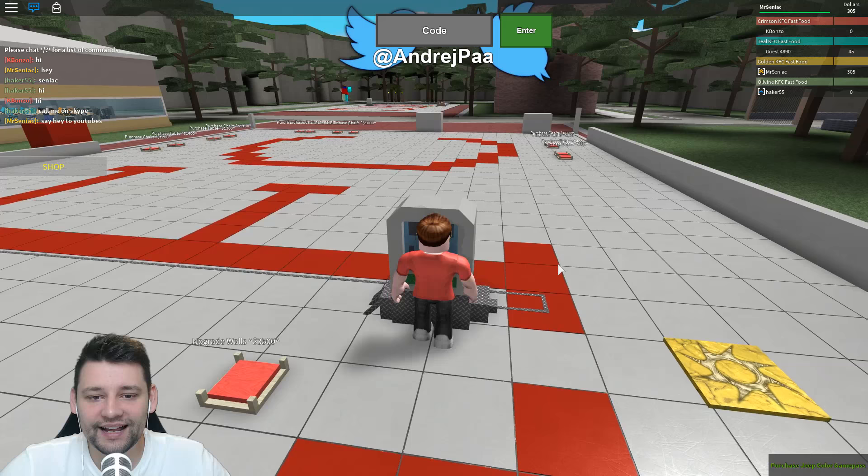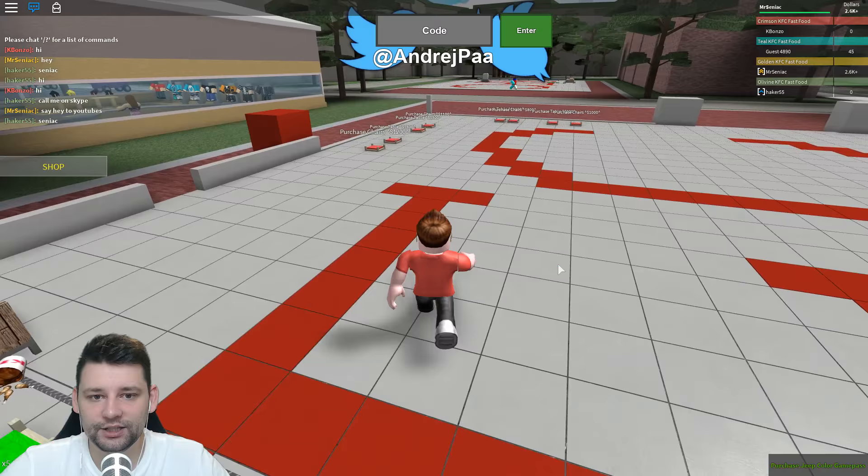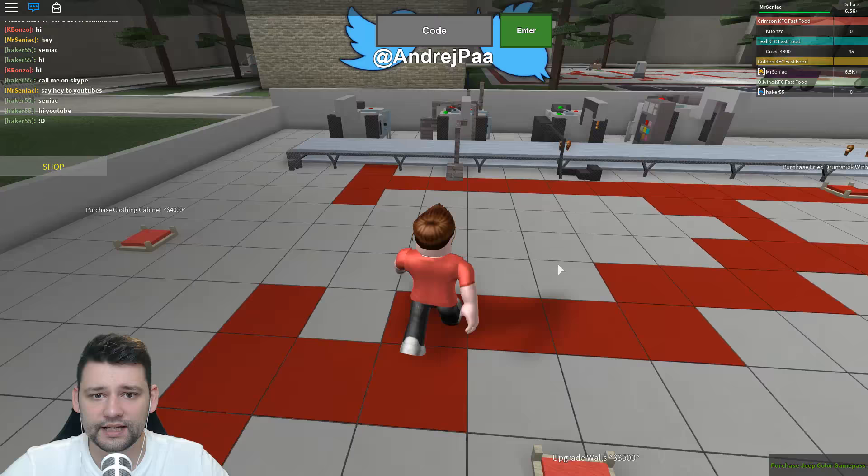What's this over here? Purchase a clothing cabinet? Don't tell me I can turn into a KFC outfit! Oh my goodness me, that is sweet. Purchase chairs, tables and stuff — we can build a full-on restaurant. This is so cool! The fried drumstick with cheese machine is 7,500. We need some serious moolah.